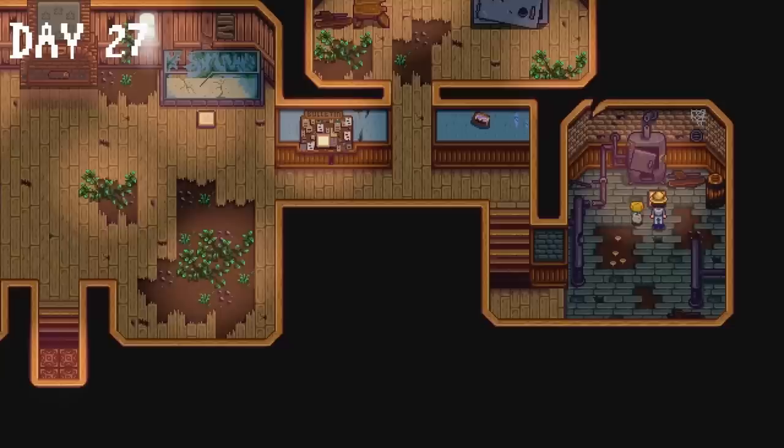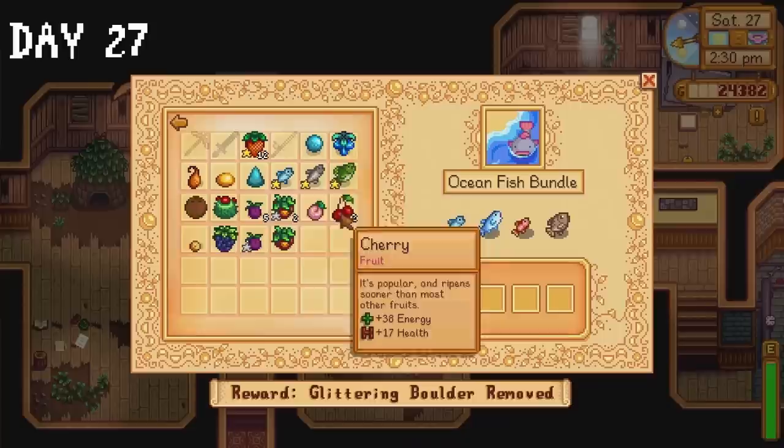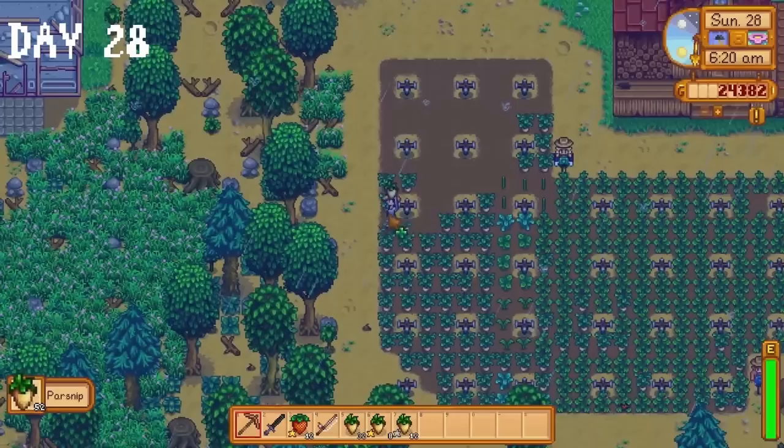The majority of the day is spent giving Emily a birthday present and going back and forth to the community centre with items to donate. We reach level 8 in farming so we can start making kegs as soon as we get some oak resin. Day 28, the final day of spring — our parsnips are ready for harvest, a really nice way to start the day.